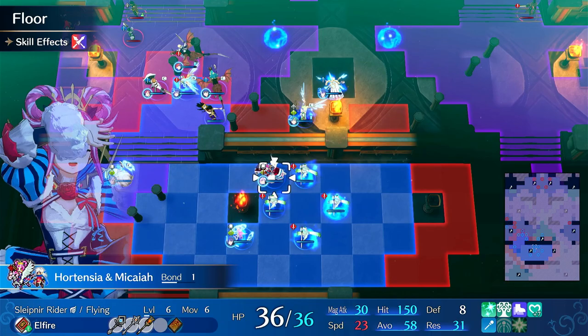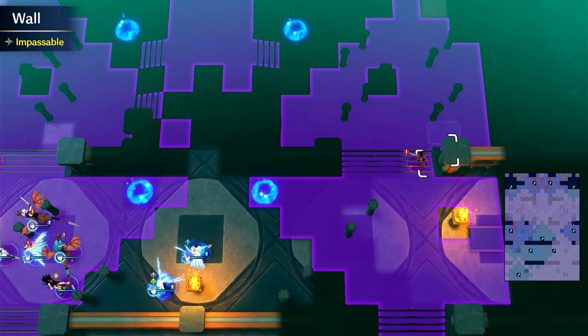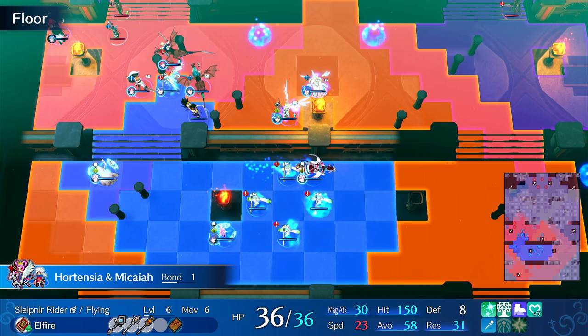The only thing that's troublesome is getting over here - like you can do a warp or something. This is kind of a safer way to do the map. There's a Brave Bow and a dex book on one guy, so I usually do get it.